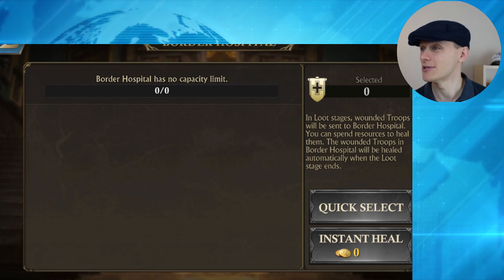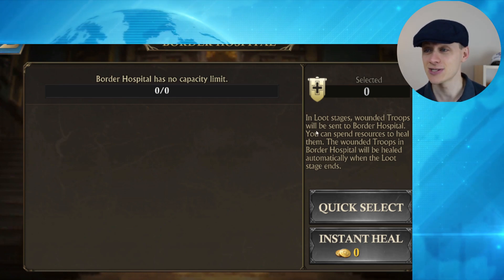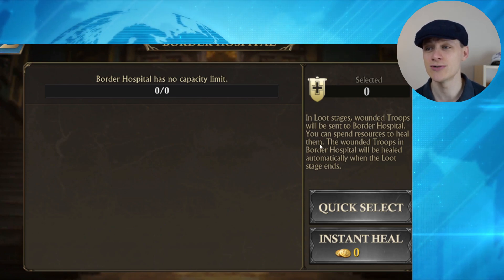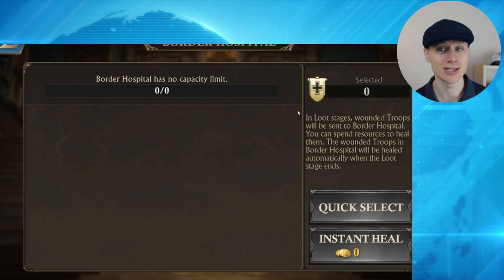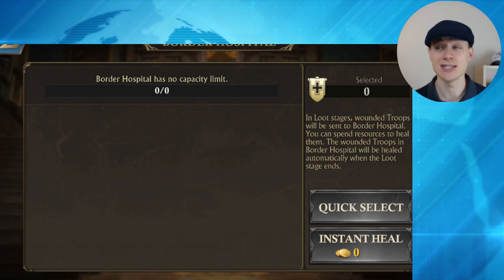Now the Border Hospital — if we go there, you can see it has no capacity limit. The kill stage hasn't started, but in the loot stages, wounded troops will be sent to the Border Hospital and you can spend resources to heal them. Wounded troops in the Border Hospital will be healed automatically when the loot stage ends. Only troops treated as wounded will go to this hospital, following standard rules. If you're attacking somebody else's city, wounded conversion will apply.